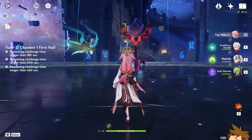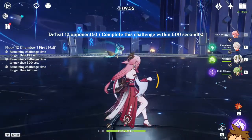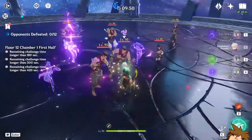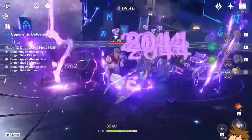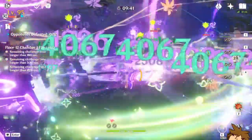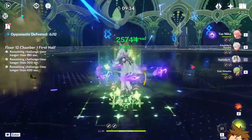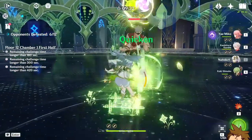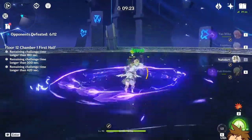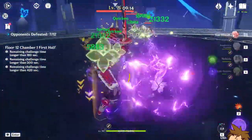These are the Nahida teams that I found to be the most successful in the Spiral Abyss. The first one you currently see on screen is the Yaimiko team. This team is pretty easy to use and set up — you have Kukishinobu for healing, Kazuha for the damage increase, and Nahida to absolutely destroy everything in her path. You don't really need to know exactly what you're doing; you can pretty much just spam everything and it goes according to plan.